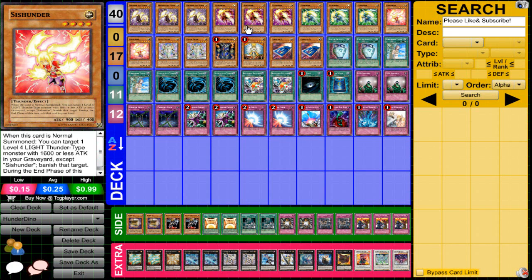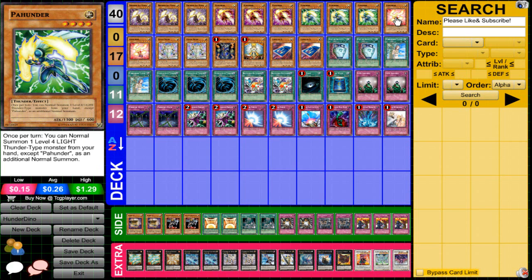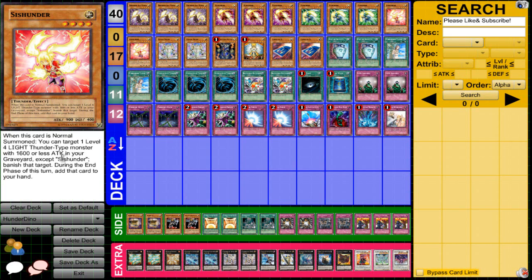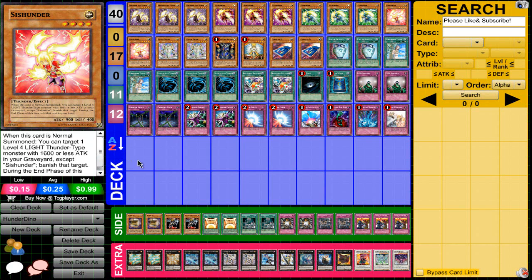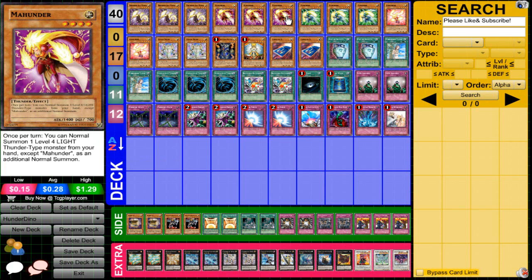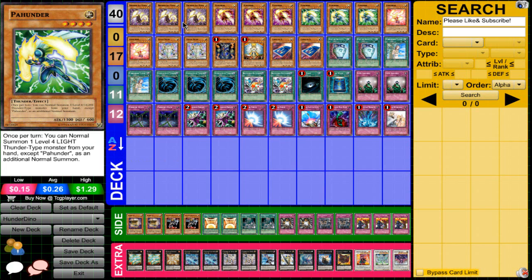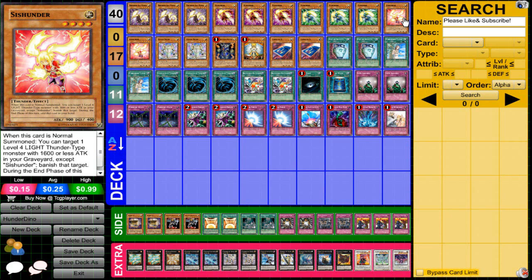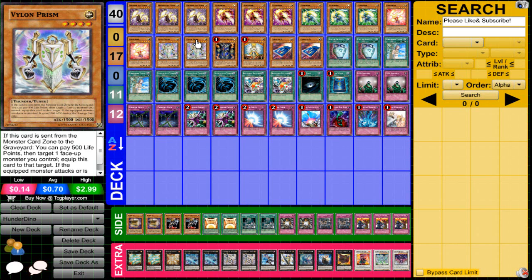Three Mow Hunter, three Paw Hunter, and two Cis Hunter. Mow and Paw Hunter give you an extra normal summon, while Cis Hunter lets you recycle Thunder-type monsters. When it's normal summoned, you can target one Level 4 or lower Thunder-type with 600 or less attack in your graveyard, banish it, and during the end phase add it to your hand. I love comboing it with Mow Hunter or Paw Hunter while I have a Seahorse in grave. I'm actually debating cutting to one, but I like being able to search it with Seahorse and keep reusing it.